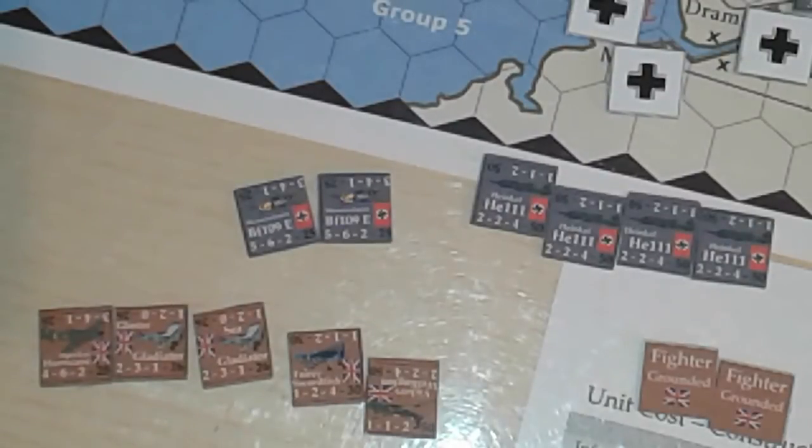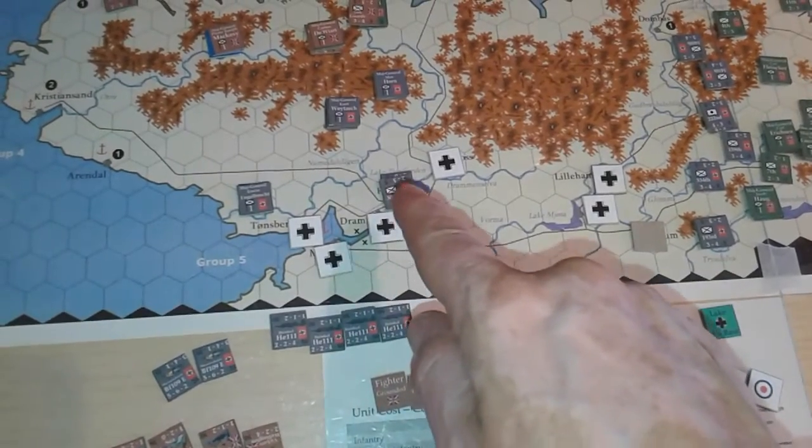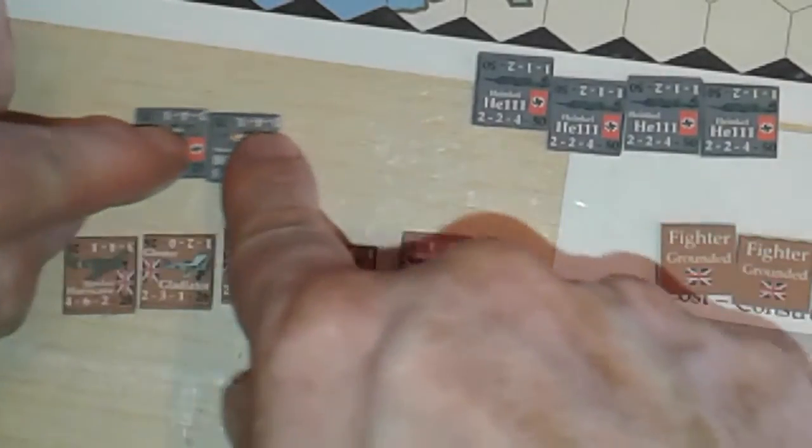Showing a bit of the air combat system in this game. The German air units are based on an airfield here, and these British air units are based on an airfield here, well within range of each other. The British have two Gladiators, a Hawker Hurricane unit, a Swordfish unit, and a Vickers Wellington bomber — a depleted unit. The Germans have two Messerschmitt Bf 109E units and four Heinkel He 111 bomber units.